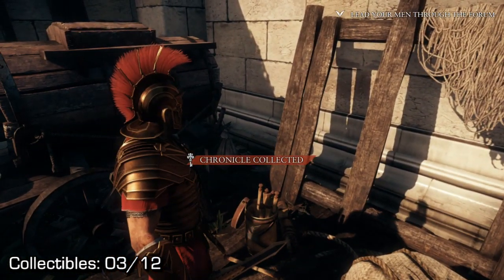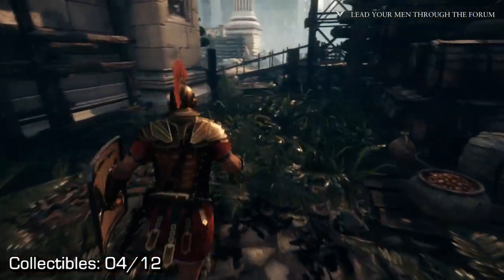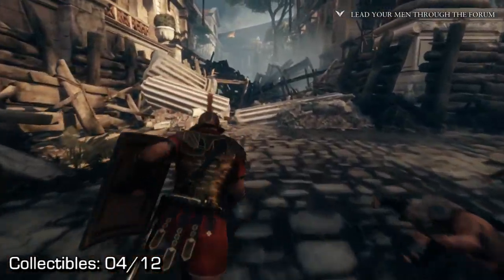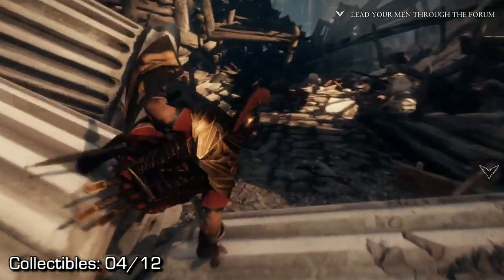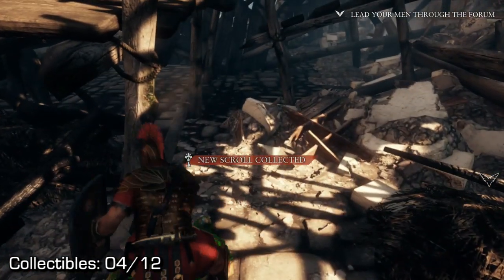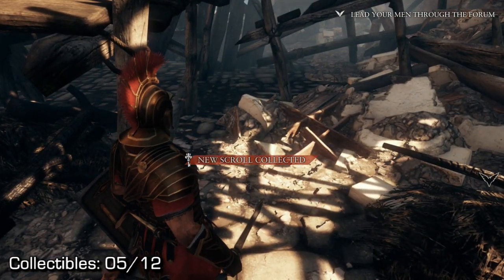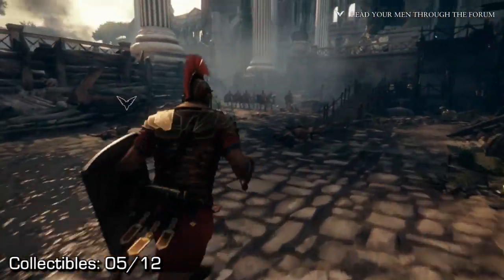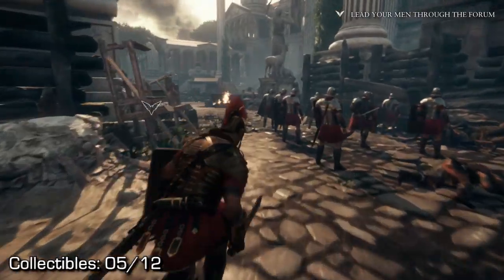Now for the next collectible, we're going to go from this location and basically make a clockwise sweep of this entire area — there are four collectibles. So once we exit that area, follow along the wall that you came in, and you should see a scroll laying on the ground. Then continuing on from this location, turn around, hop back over where you came from, and run towards your allies and towards the next objective.